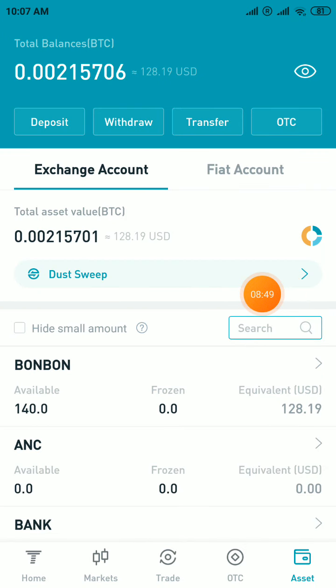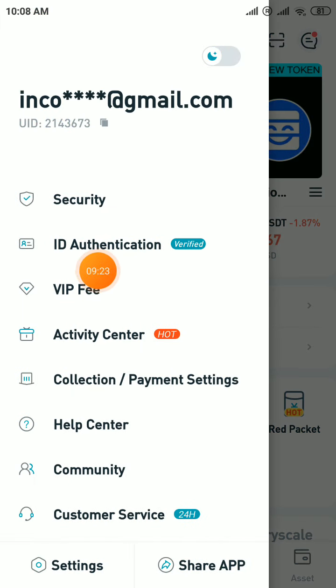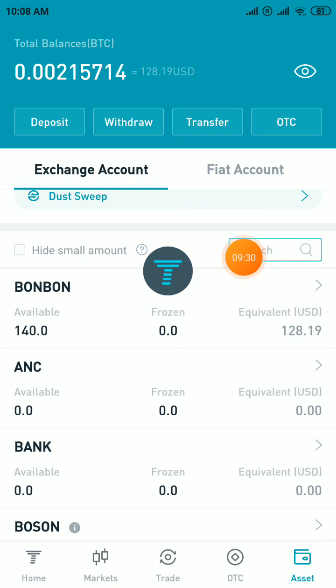Here you can see the exchange introduction — I previously uploaded a video about this. Complete two tasks here and you will get 100 USD worth of ONE tokens. Sign up with your email and password, enter my invite code — otherwise you cannot get the rewards. Click on the Home button, then the Profile section, and complete ID authentication by submitting your national ID. After completion, 100 USD worth of ONE tokens will be credited to your account automatically.